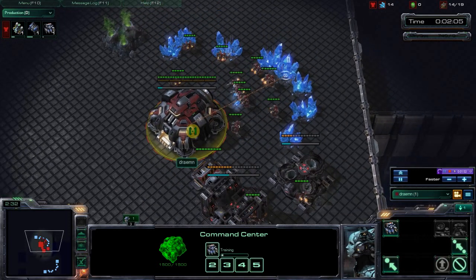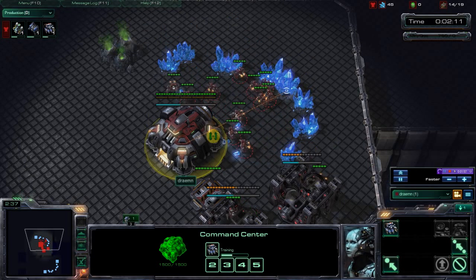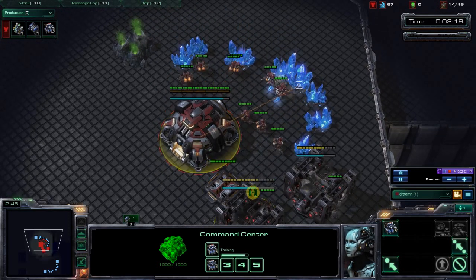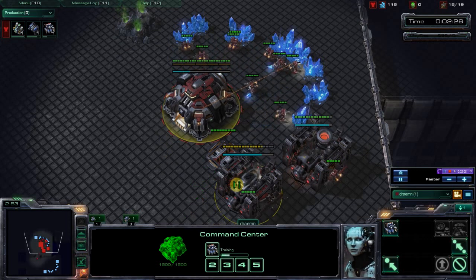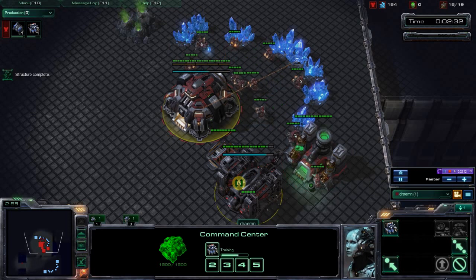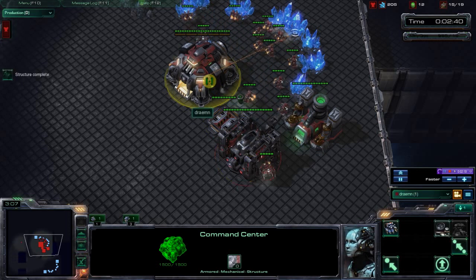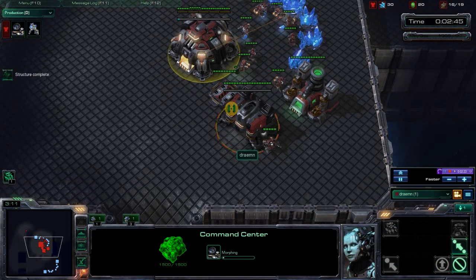We can see our refinery coming down at 13 supply — end of 13. One thing I want to notice is when this barracks is about two-thirds done, send out an SCV scout. That's when we send out our scout with this build and we start scouting around. You can send it a little bit earlier if you really want, but it will hurt your economy just a tiny bit. Notice the gas transfer happening right away, and the barracks finishes just as that SCV was done — we get down our orbital command. Really standard up to this point.